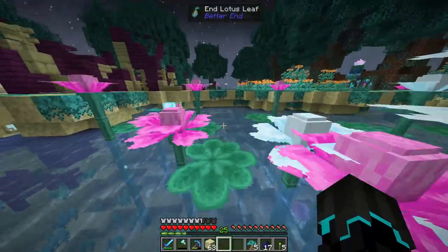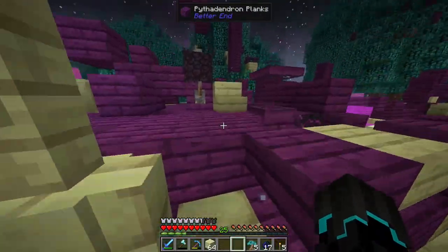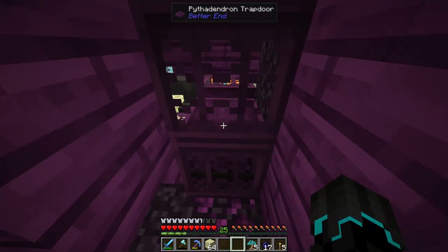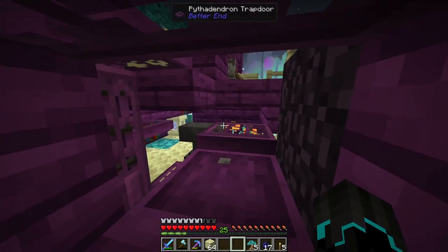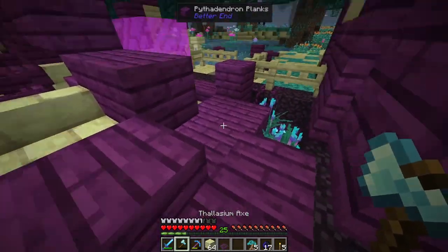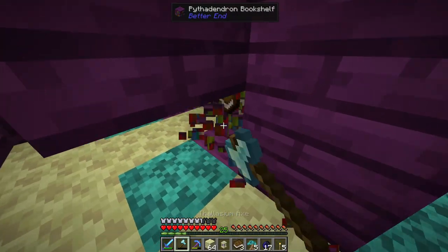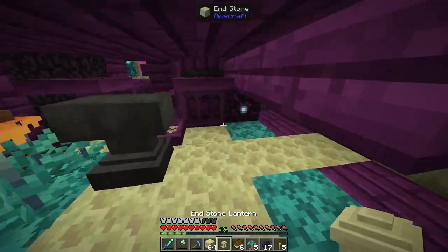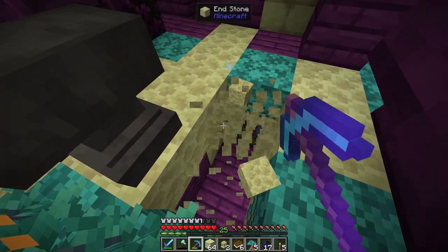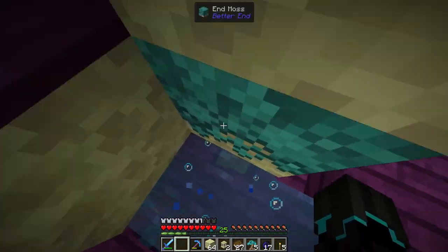I just ran into this end ship here — or crashed end ship, I should say. I thought I might as well give it a little bit of a look. It probably won't contain many things, other than potentially an ender chest, which I actually really desperately need. I do have bookshelves here, so I am going to take a few of those. I'll take the endstone lanterns as well. I think it might be buried down here. And my axe broke — not good, I need a new one.